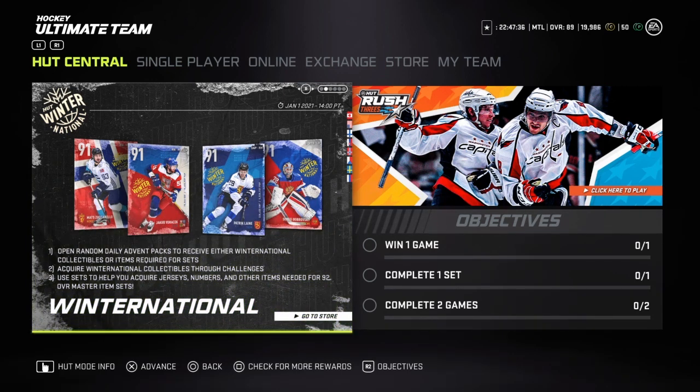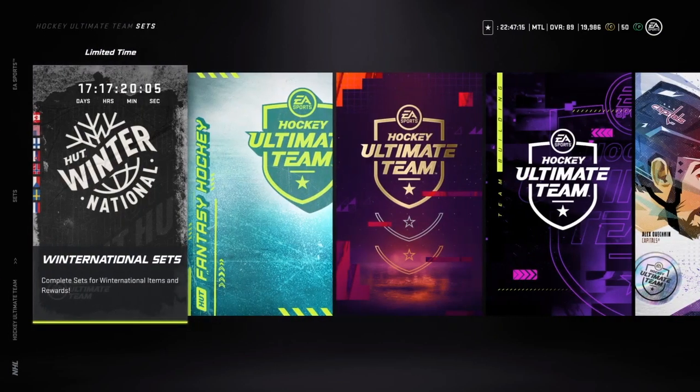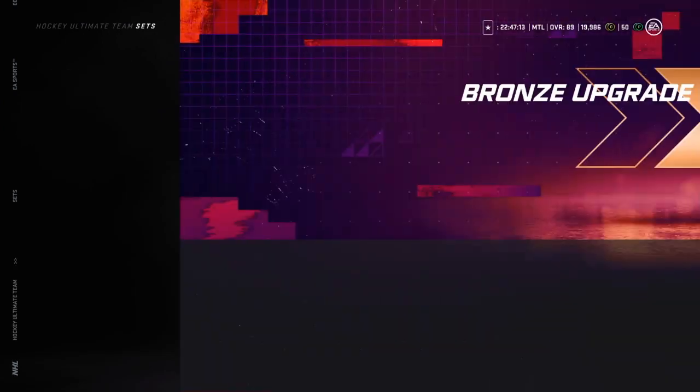That brings me to the easiest way to get your team to god squad tier, which is pretty simple. I'm pretty sure you guys already know it, but I felt like a lot of people are missing free master items by doing re-rolls. Doing re-rolls makes your team much worse. I'll show you guys the easiest way to get master items. First off, you have to stop doing re-rolls with your gold players.